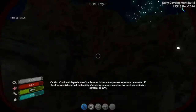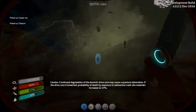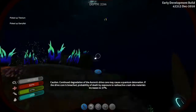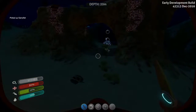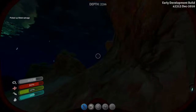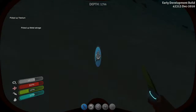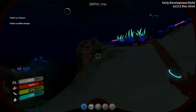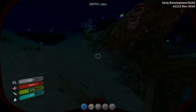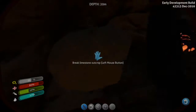Continued degradation of the Aurora's dry core may cause a quantum detonation. Calculating risk assessment: death by malnourishment 7%, by physical injury 11%, by exposure to radioactive crash site materials 19%. If the drive core is breached, probability of death increases to 65%. So basically the Aurora's going to explode — it's radioactive and it's going to explode. That is not good. We will need to avoid that.